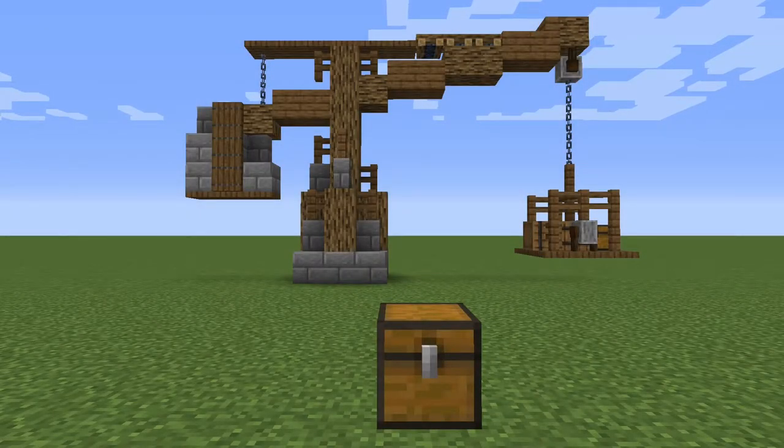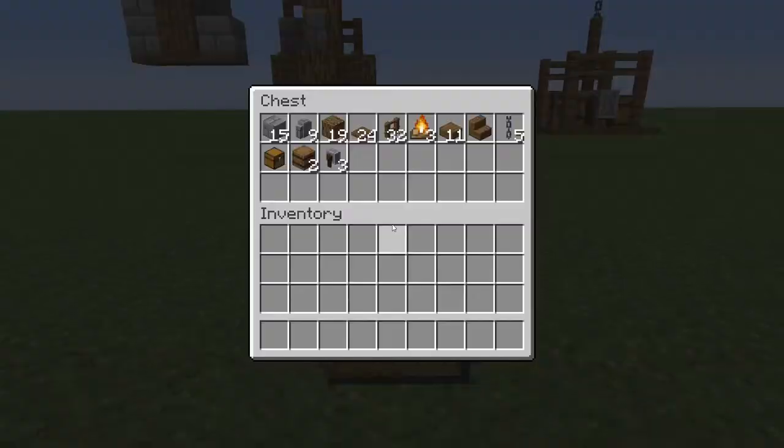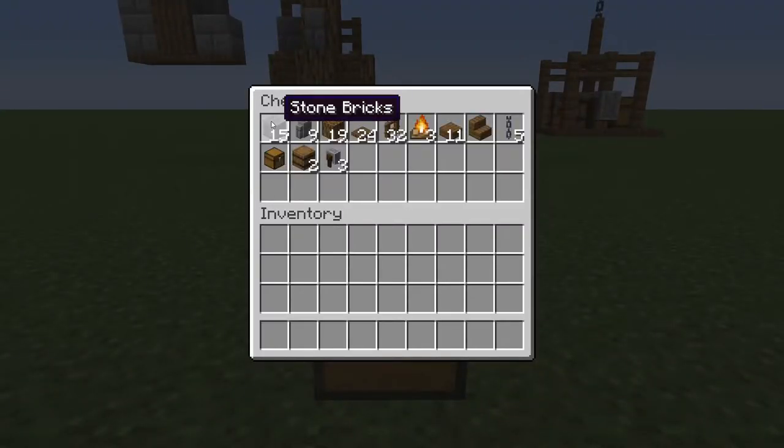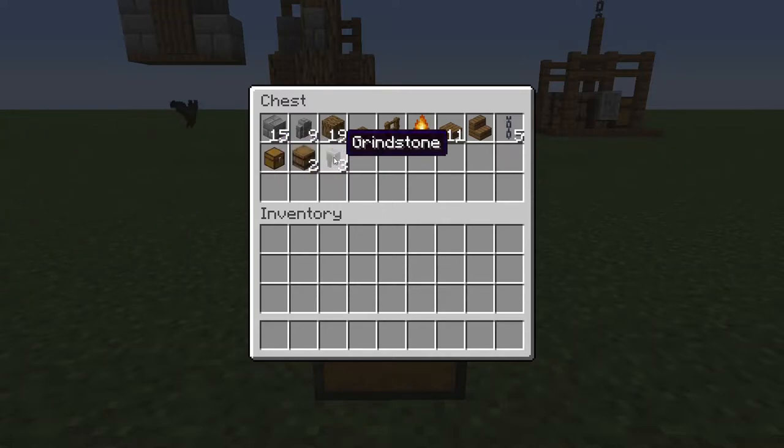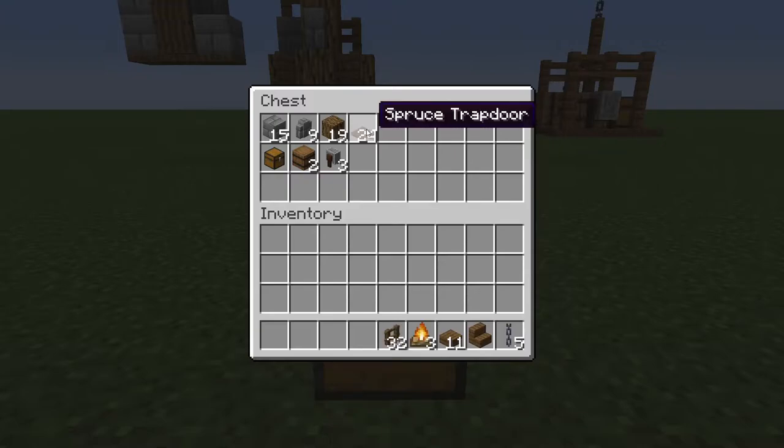I have gathered everything you will need for this build, let's go through it nice and quick. Opening the chest, we need: 15 stone bricks, 9 stone brick wall, 19 oak wood (make sure this is oak wood so all sides are covered), 24 spruce trapdoors, half a stack of spruce fence, 3 campfires, 11 spruce slabs, 1 piece of spruce stairs, 5 chains, 1 chest, 2 barrels, and 3 grindstones. Once you have gathered all of these, we can get started on the build.